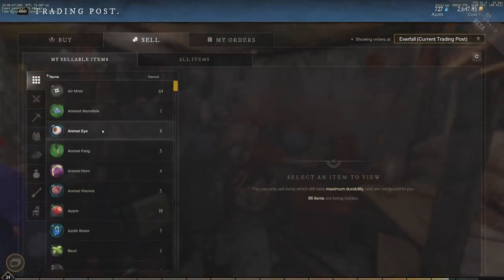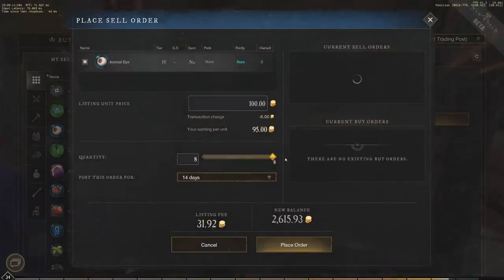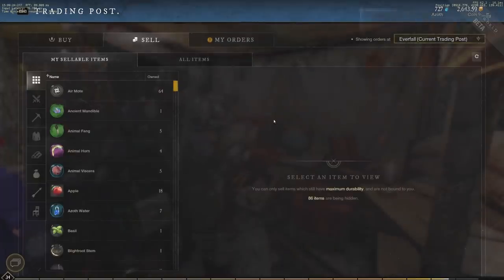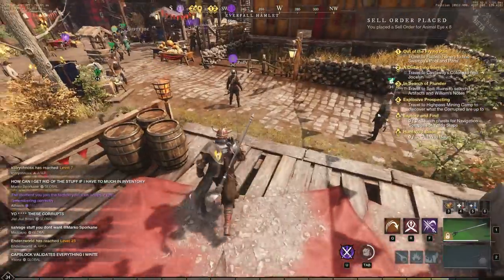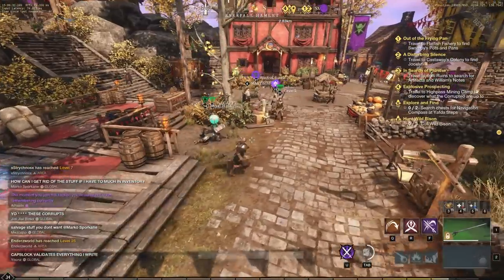When you sell, there are taxes too. If we tried to sell Animal Eye and place a sell order for all eight, we'd have a $4.26 listing fee, which is just crazy because the listing price is only 0.99 gold. So you are losing a lot when you do this because of the high taxes.